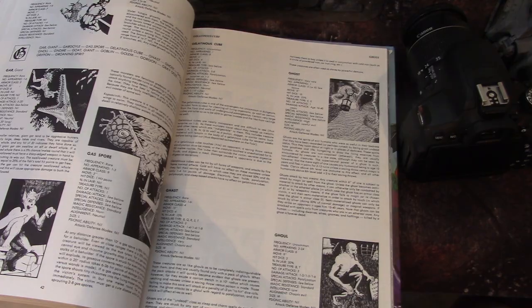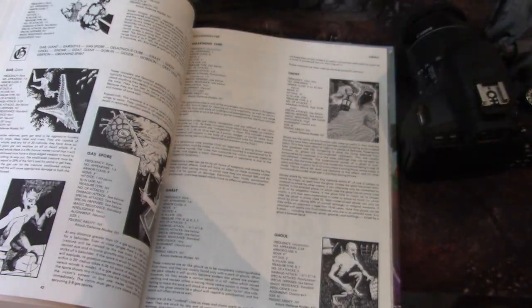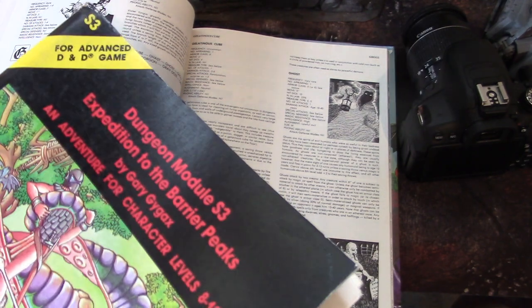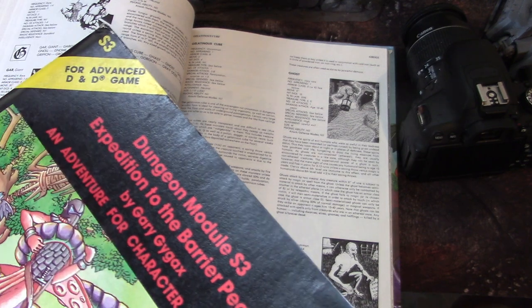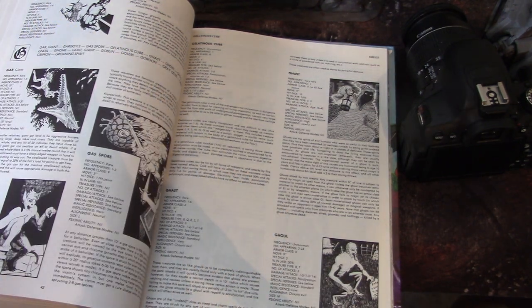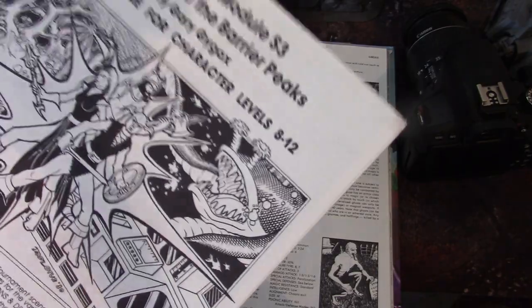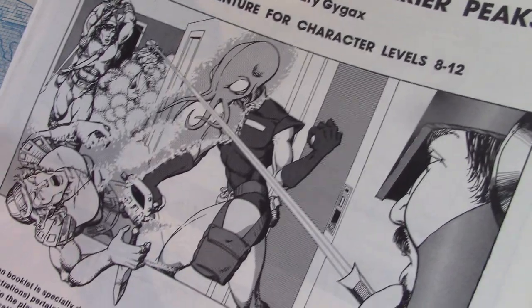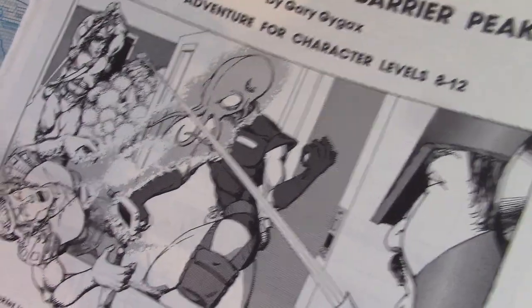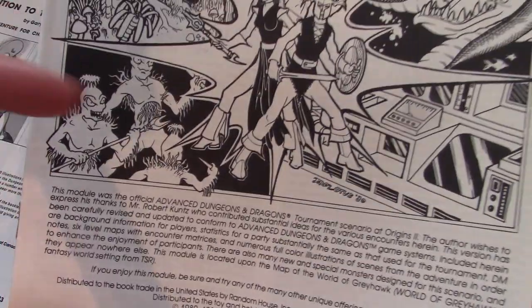S2 is White Plume Mountain. This is S4, which also had a bunch of really cool monsters we know and love now. From the front cover, you see a guy with a laser pistol — you can find advanced technological items. I love this illustration of the Mind Flayer trapped on a spaceship. The art is just so evocative. And here of course you have the Veg-O-Pygmies.